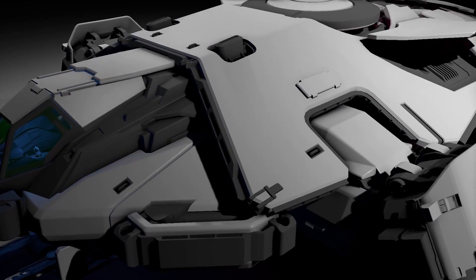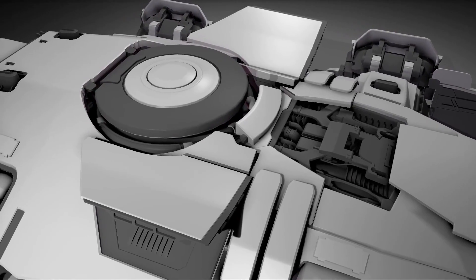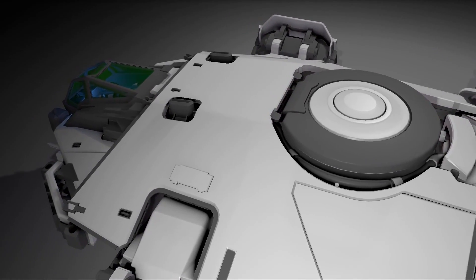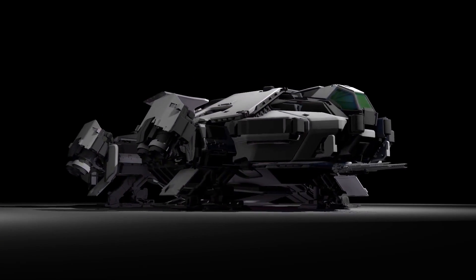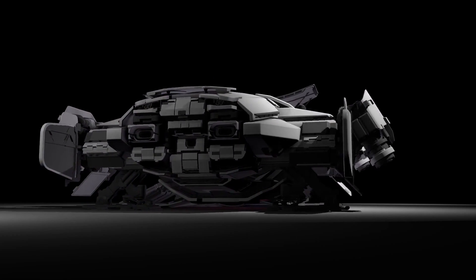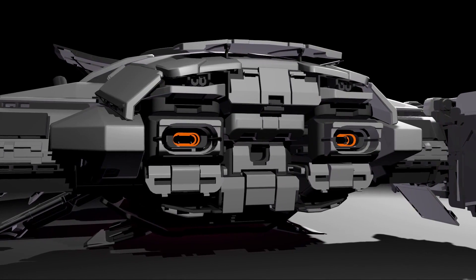Because it's a deep space exploration vessel, it comes with a gigantic sensor dish on the back. The Terrapin is an Anvil ship, and the sensor dish serves two purposes: from a gameplay standpoint it's a target you can shoot to knock out the sensors, and it also brings in the circle motif of Anvil ships — maintaining the same shape language, colors, and lighting to keep the family identifiable.